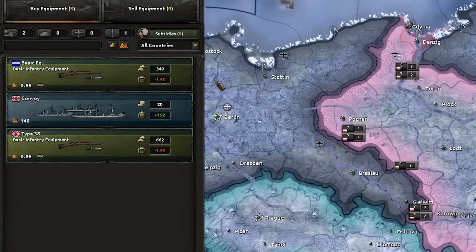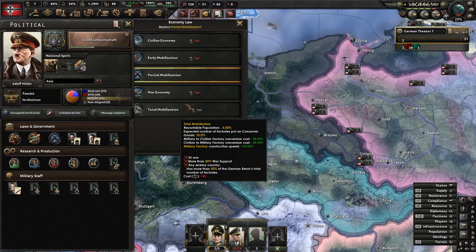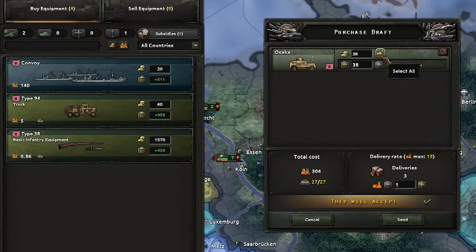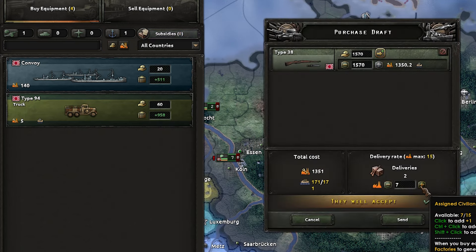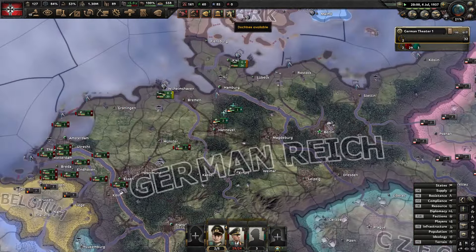Sweden accepts our deal but still won't let us buy equipment. El Salvador has guns - we'll buy some. Getting Anschluss is actually going to be really difficult because we've got to get 40,000 infantry equipment, so we'll have to leave that and come back to it. We'll get the propaganda focus and then go War Economy when we get more political power. Some armored cars available - we'll take them for garrison so we don't need as much equipment. Let's get our spies into the Soviets because we want a collaboration government there.